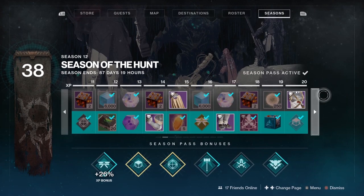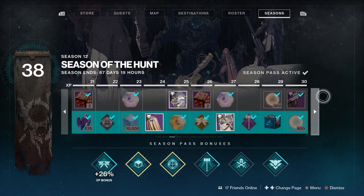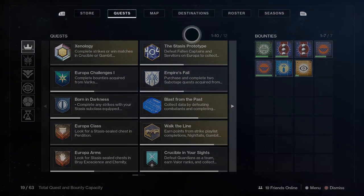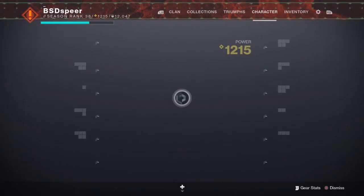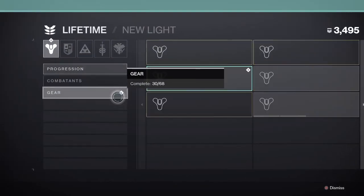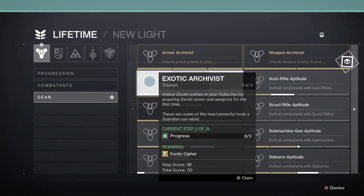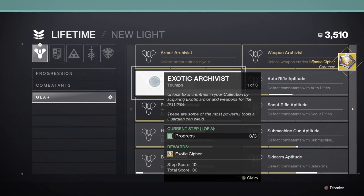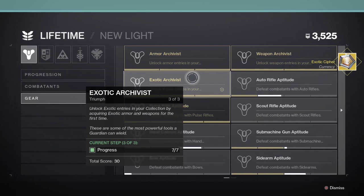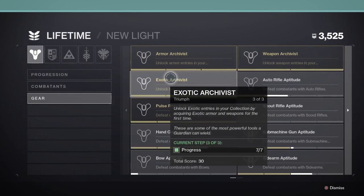In this video I'm going to show you all the sources you can get exotic ciphers from as well as what you can do to get them regularly. First up, there's actually a triumph that's going to give you an exotic cipher if you have collected a certain amount of exotics for your collections. If you go over to your triumphs tab, go over to Lifetime, go to Gear, you can see the Exotic Archivist triumph — it rewards you an exotic cipher.